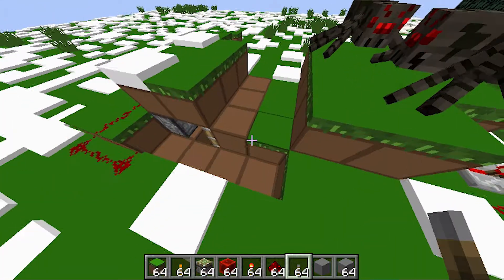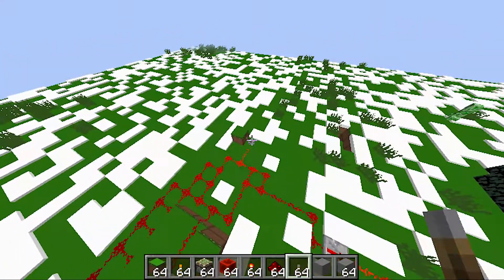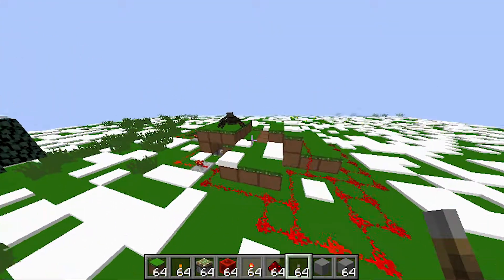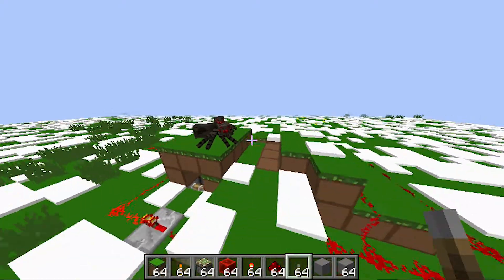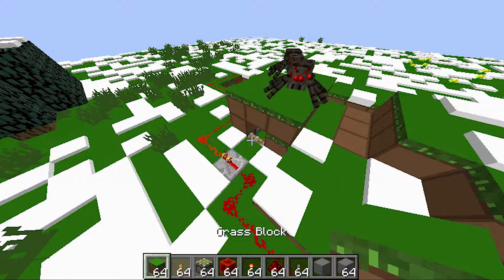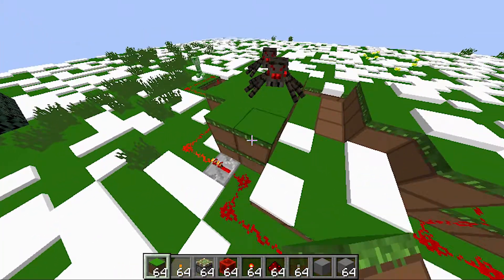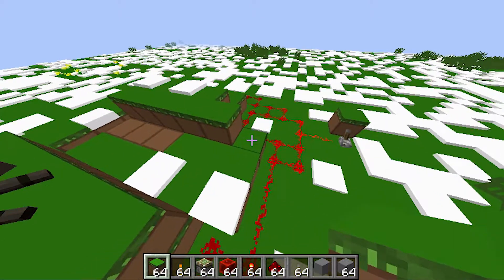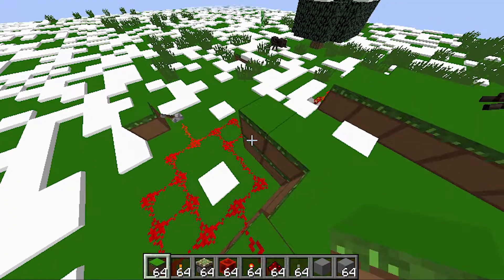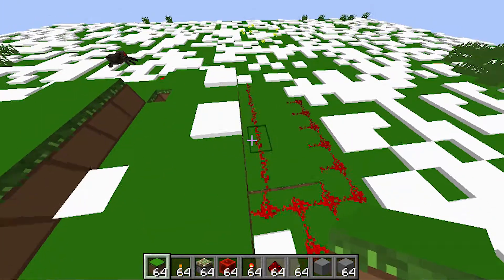Okay guys, we are back and the redstone is finished, so we have finished our base. It just looks really weird. When the redstone is on, the base is basically closed. There's literally nothing except dirt over here. We need to hide this part right here — grab a grass block and hide it from the side. Then go ahead and try to flatten it out by curving it and building over the redstone areas.